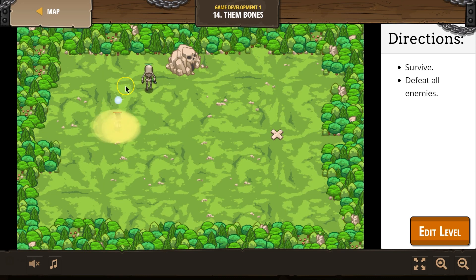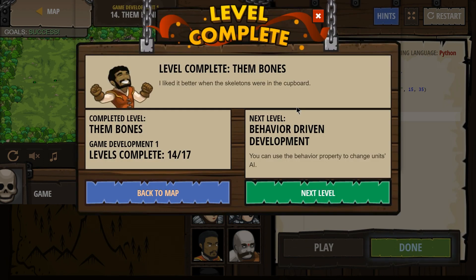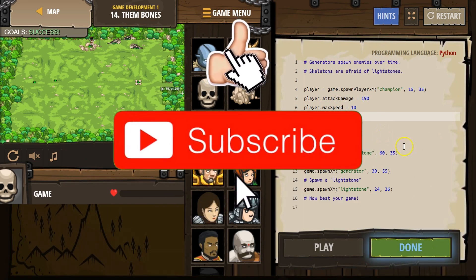Alright, come get us now! We can attack and destroy the generator. We did it — great! So I guess what I wanted to do is make myself super strong so I could attack. I could have also changed the defeat goal just to get over there, not sure if that would have worked though. Alright, let's keep going.